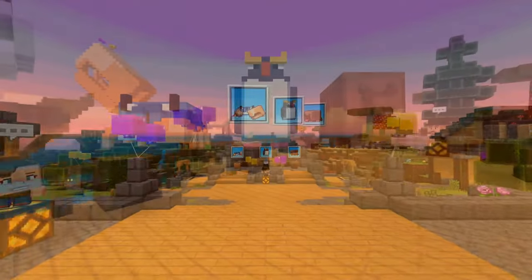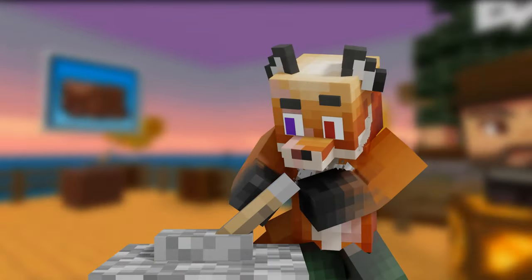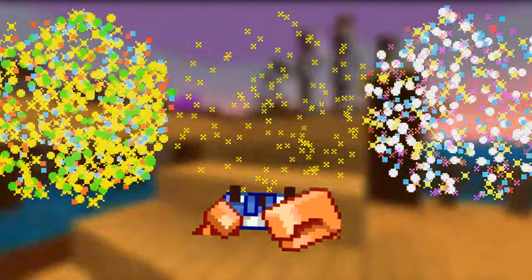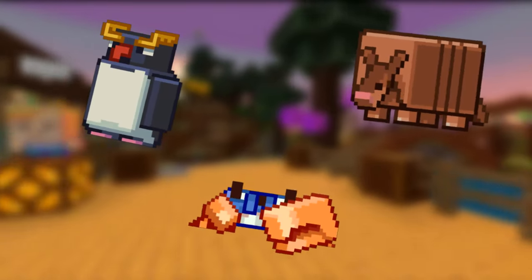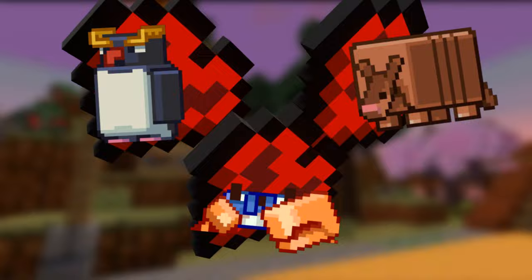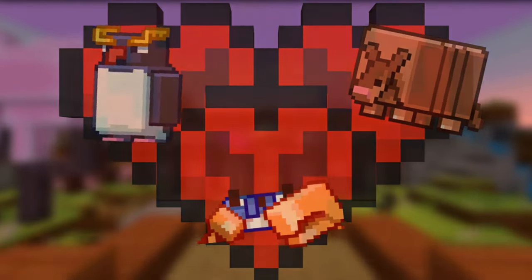And the main reason for this server is the mob vote. You will see a voting area on all the islands. Wander over here and flip the lever to cast your vote. This year, the mob vote will be a decision between the crab, the armadillo, and the penguin. One of these adorable mobs will join you in your worlds. Once you have selected the mob, just pull the lever and your vote will be cast.